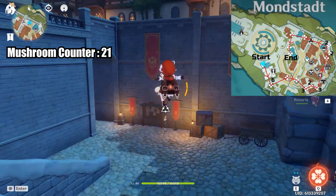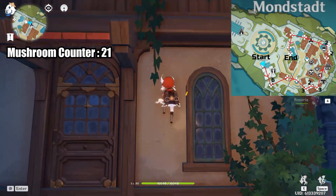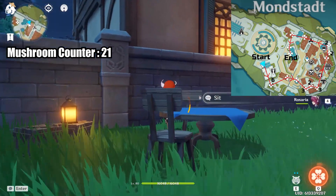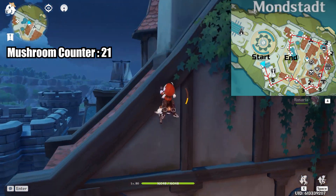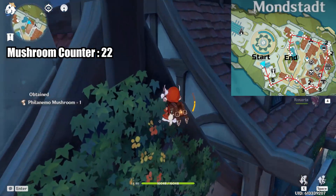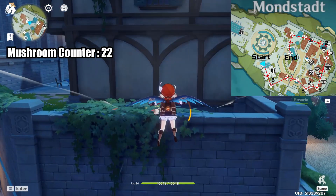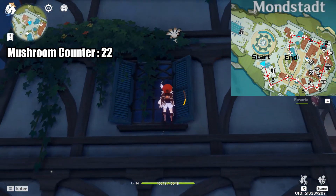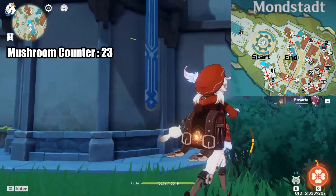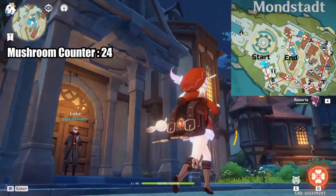Now it's time to go westward and up. There is 1 mushroom on this house. After grabbing that, keep going west to get another mushroom on another house. This is the final house with mushrooms in Mondstadt — there is one on the corner here and one above the middle archway.